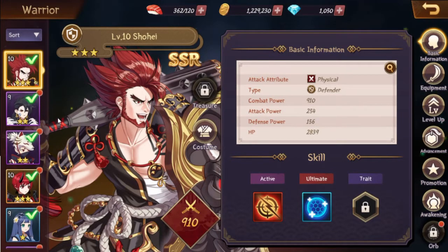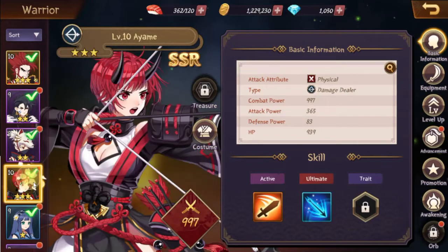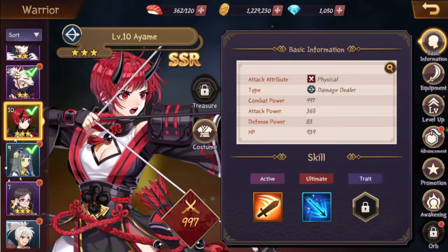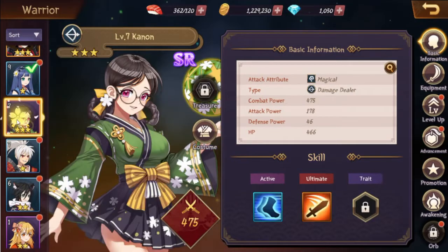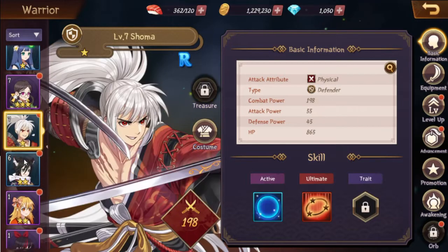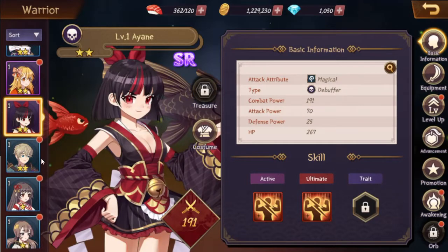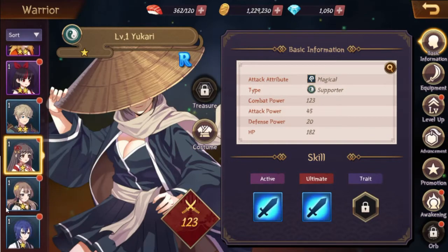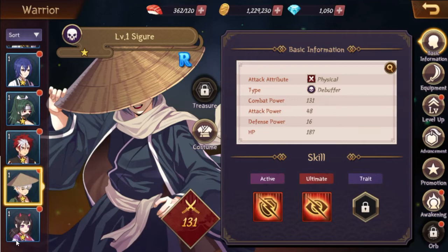I can show you some of the warriors I have. Shuhei — or Shohei — is a strong tank, so he's going to be one of my strongest characters. Then we got Ayami, who is going to be one of my strongest DPS. I don't have a strong healer yet. There are some other cool characters that don't even have face pictures — I'm wondering if they just haven't put them in yet or if they're just no-name, not-so-good characters. We'll have to see once I get to use them.